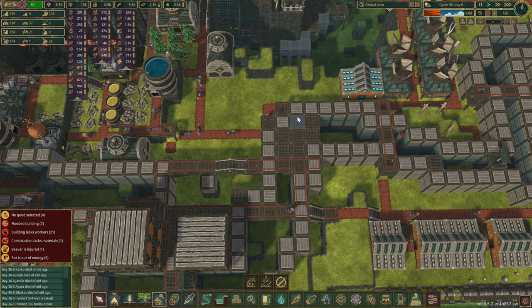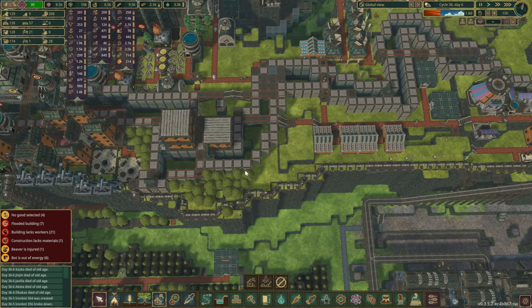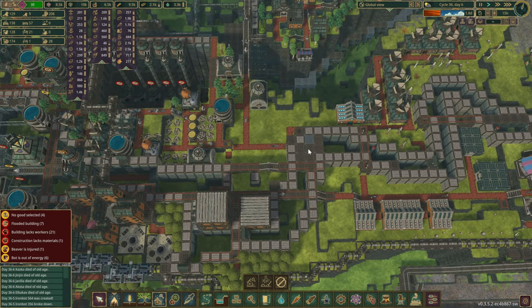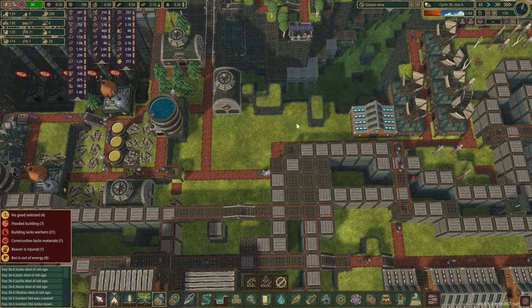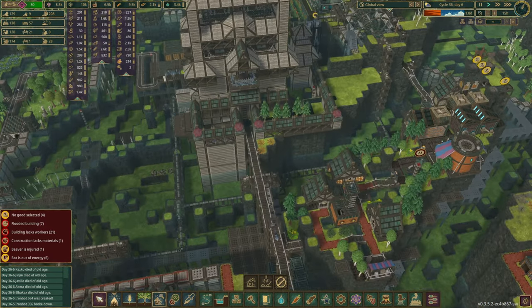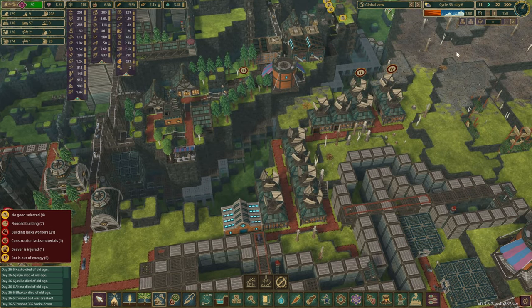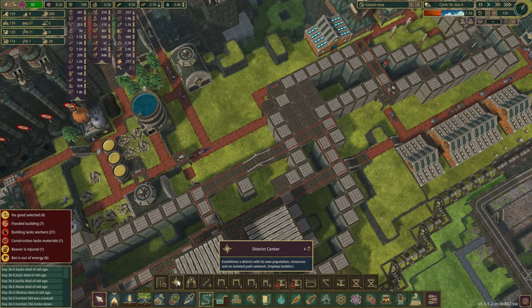I think I've changed my mind just a tiny bit. There isn't a lot of stuff or reason for the beavers to go on this side. So the center itself, the district center, I feel it should be facing that way, if I'm completely honest. Because we do have the bathhouse over there, the restaurants, and who knows what we might build over there as well.